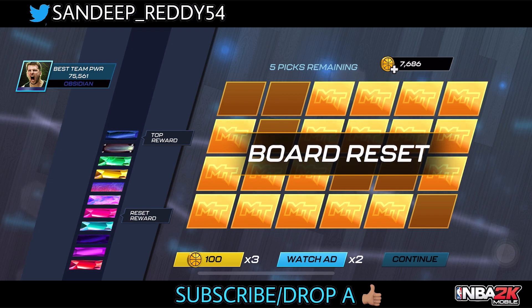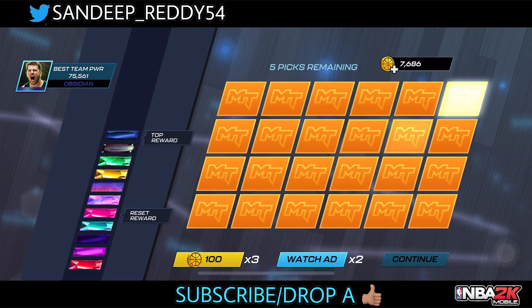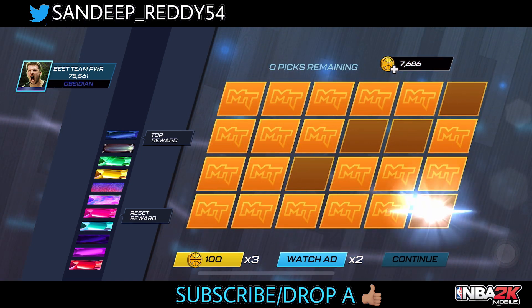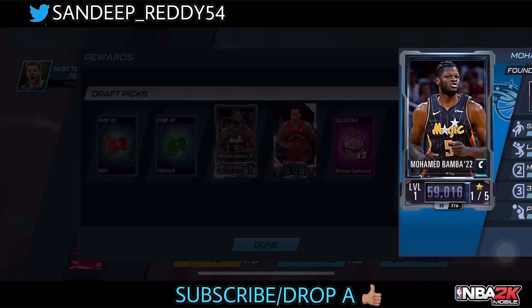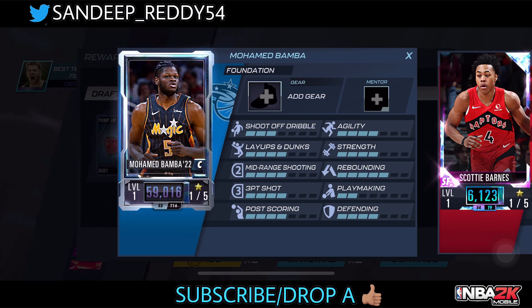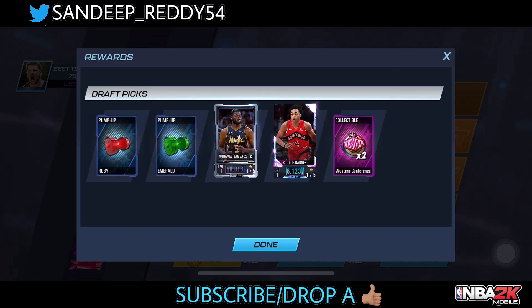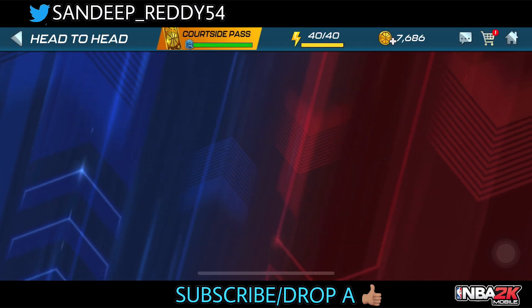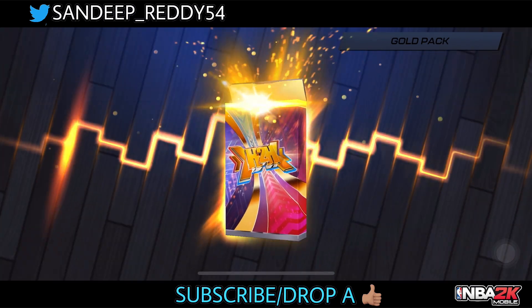What was this?! I just mentioned pulling two obsidian cards from the draft board and I pulled another one! We pulled Mohammed Bamba — an obsidian card, 59,000 power — another player from the draft board! We've already pulled three obsidian cards from the draft boards. 2K is just blessing me with obsidian cards from the draft board!